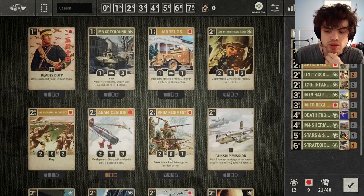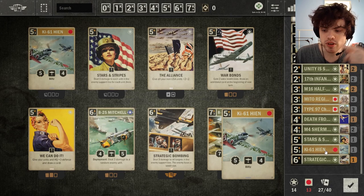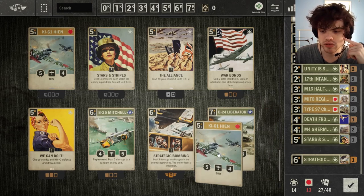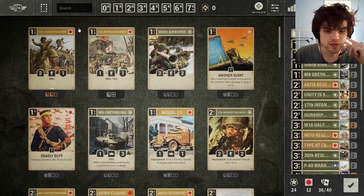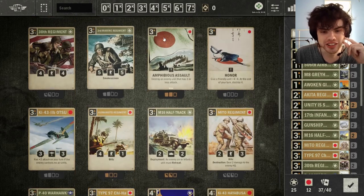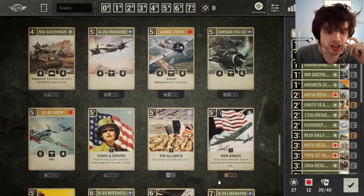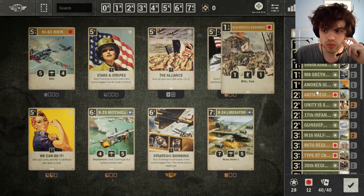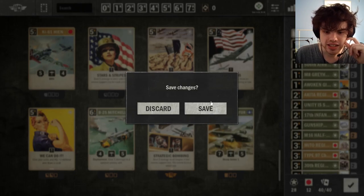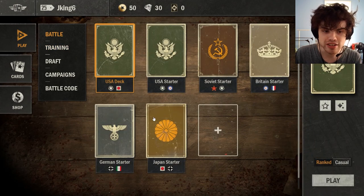At this point you can just throw together 40 cards. If you want to see what the curve is, you can click this button right here — it will tell you how many cards of each credit slot you are running. You can see we've gone over the limit — we've gone up to 13 Japanese cards so we have to take out one of these. You might have some issues finding 40 cards to put into your deck at this point since you have a very limited collection. Don't be afraid to run cards that you're pretty confident you will be replacing later on. Once you do have a 40-card deck, hit Save, and then you can go over and play that deck in training mode or against other players.